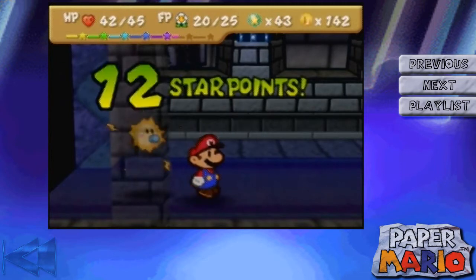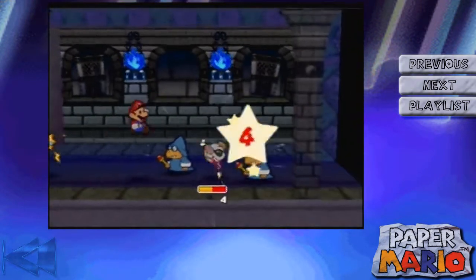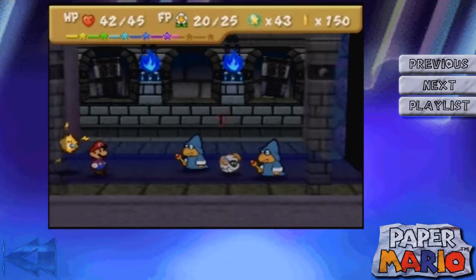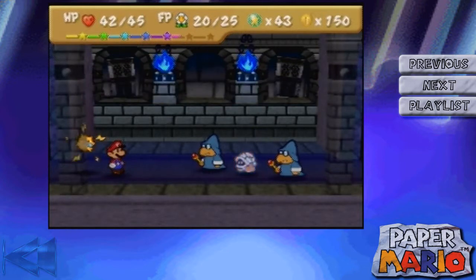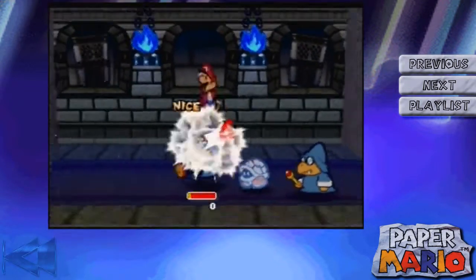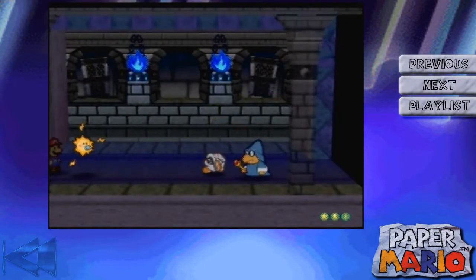Twelve star points — that'll get us somewhere. Got a Boney Beetle and some Magic Koopas. I'm gonna get rid of them. I'm gonna have Lot deal with the Boney Beetle. There we go, easy as can be.